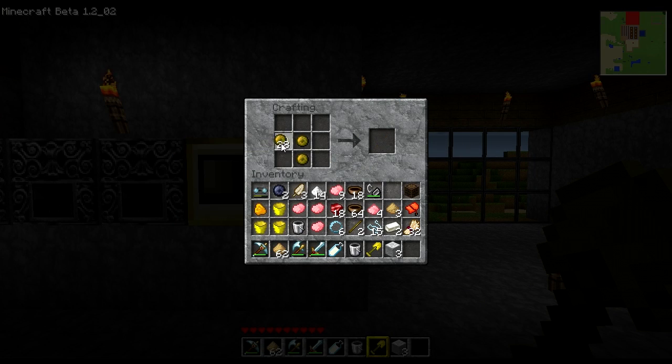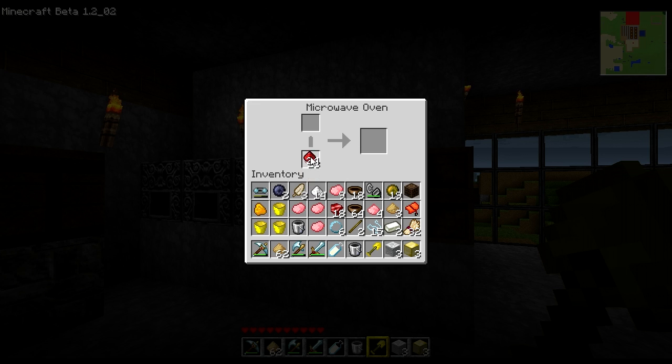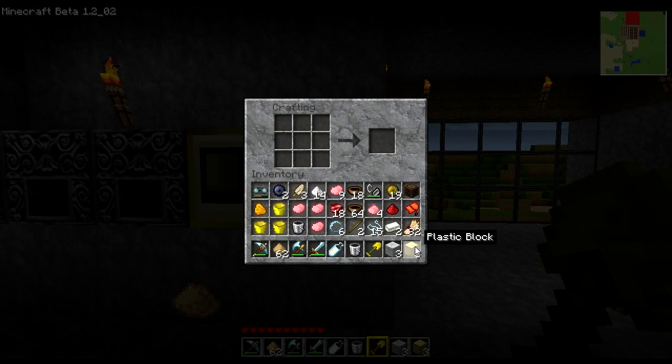You can take plastic balls, throw them in the crafting square — four balls equals a plastic block. You can also take that synthetic fiber, throw three in a row, add redstone and two irons surrounding it, and three plastic blocks on the bottom, and it creates a silicon chip. The silicon chip is pretty important — you need it for night vision goggles and a few other things.